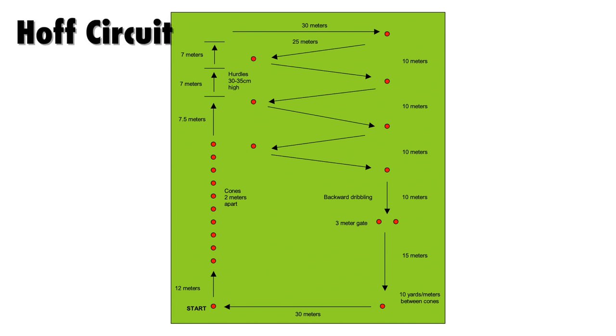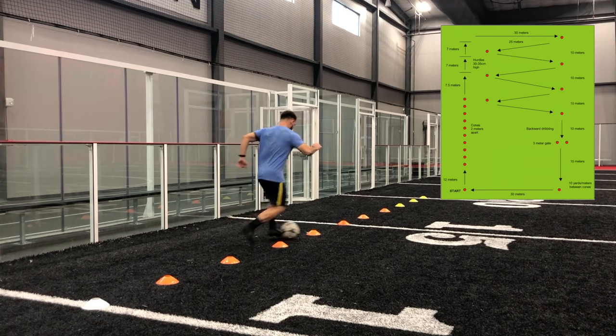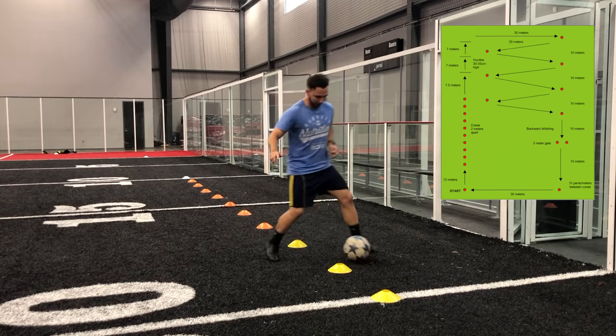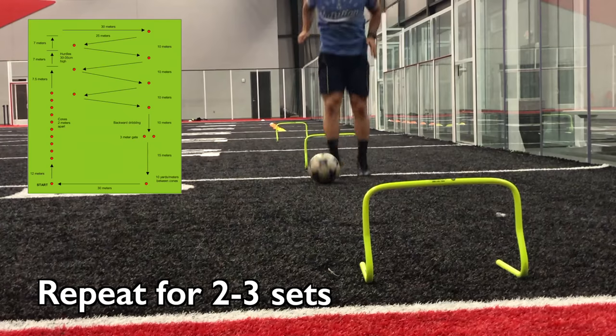The first drill is called the hop circuit. Here is a diagram of what the layout will look like. Complete the circuit as quickly as possible, keeping close possession of the ball. If you mess up, don't stop — keep going. Keep in mind you still want to be sharp with your movement, so if you are going crazy, your touch may suffer. Complete the circuit five times back to back, rest for two minutes, and repeat for two to three sets.